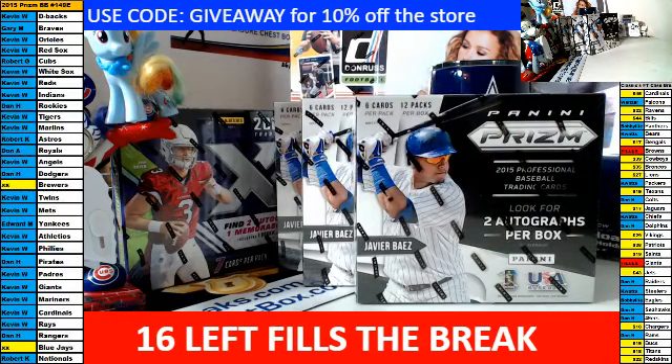The two teams in yellow are the Brewers and Blue Jays. If somebody wants to buy them before I start, let me know — otherwise I will keep them. Also, somehow if I pull Panini points, they will be random off to everybody in the break.